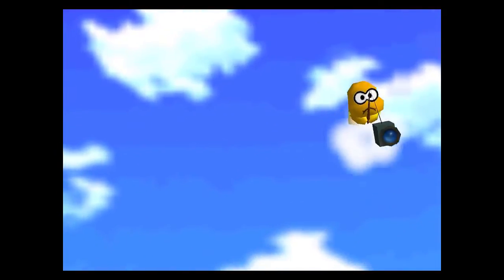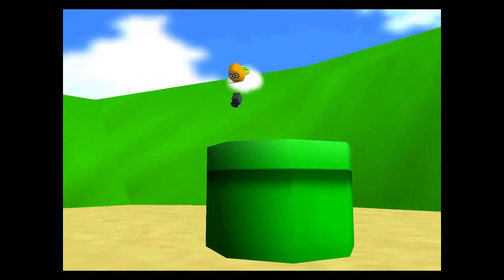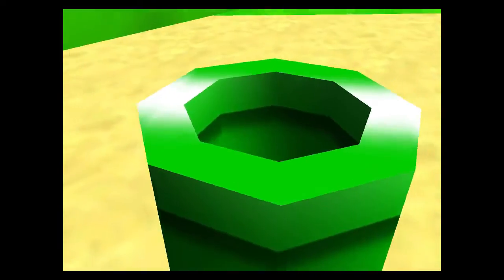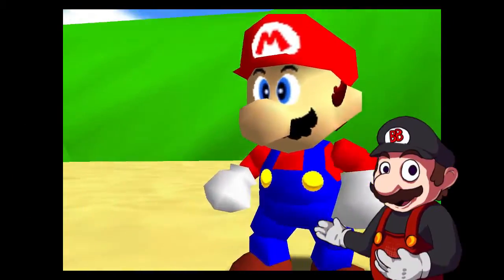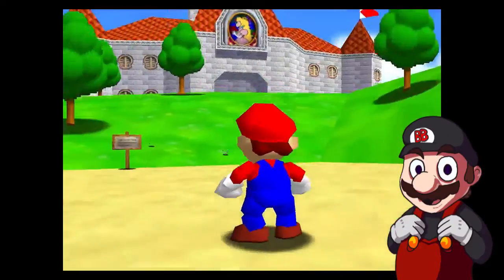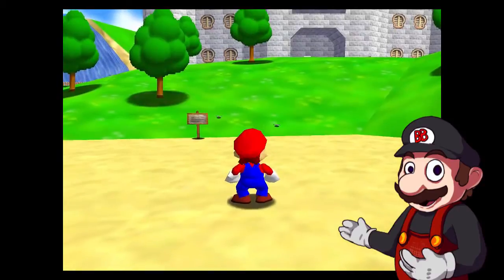who flies around the castle before a warp pipe comes out of the ground, with the star of the game Mario appearing out of it. And now, for the first time in history, we get to control Mario in a fully 3D environment.